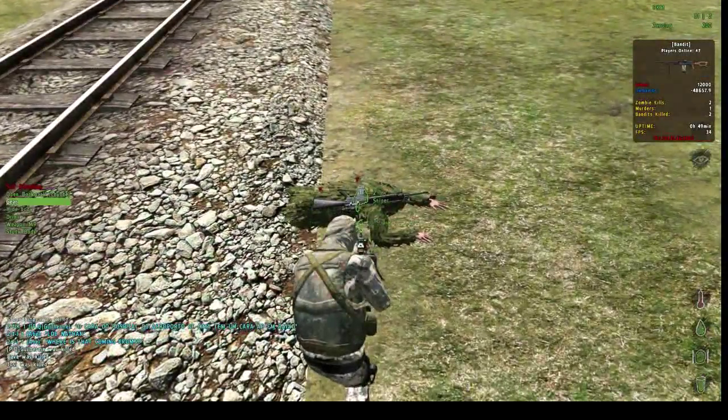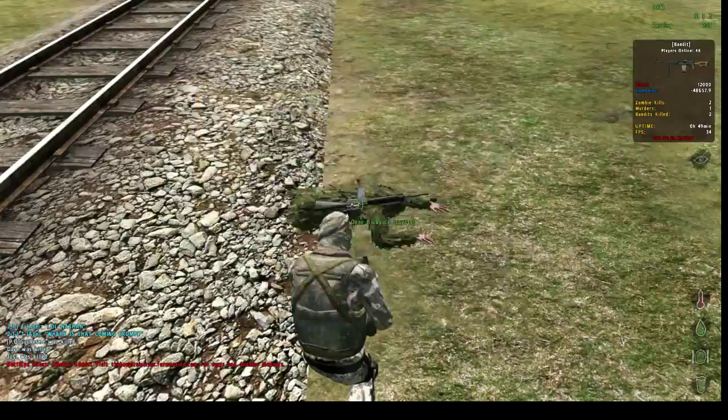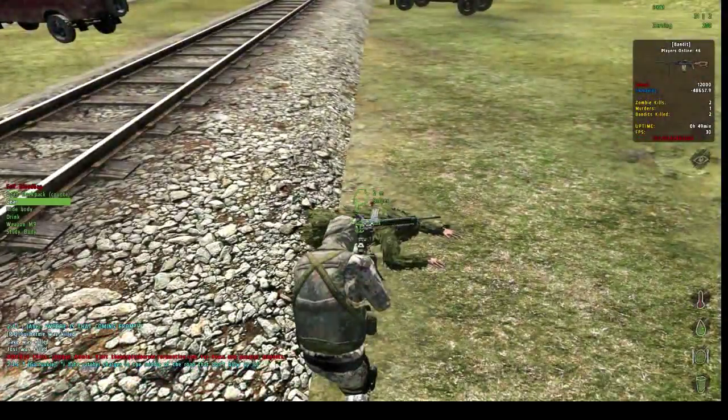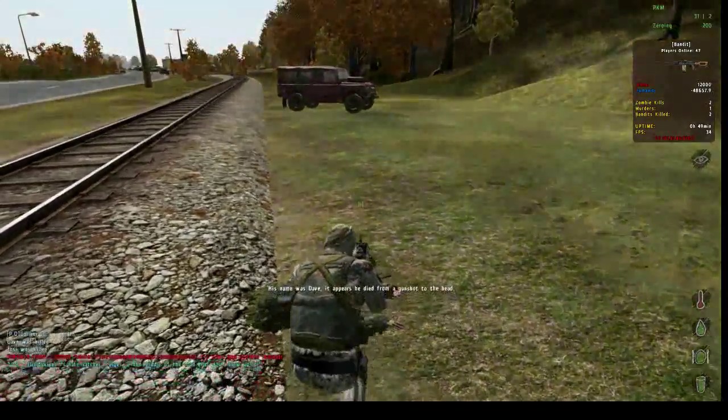In case you are really new to the game, the scroll wheel will interact with most objects around you. Blood bags are really important in a self-blood bag server. You can also study the body to learn the name of the person you killed if you didn't catch it as you were shooting at them.